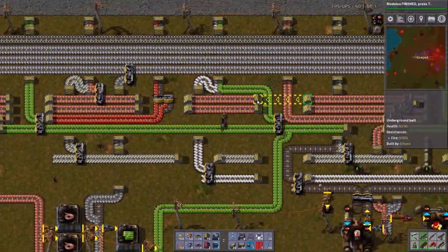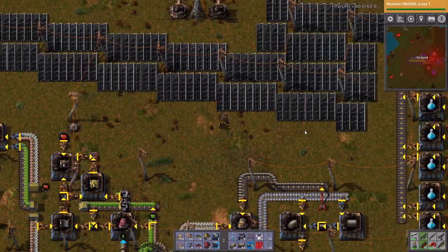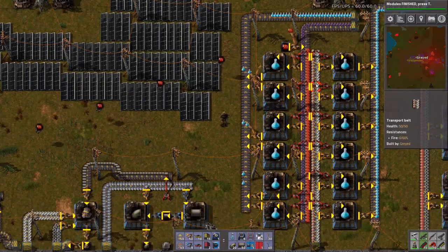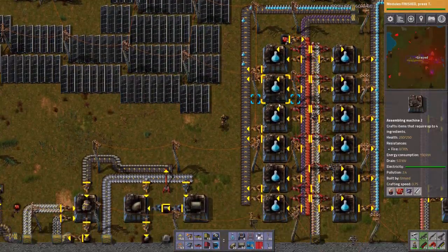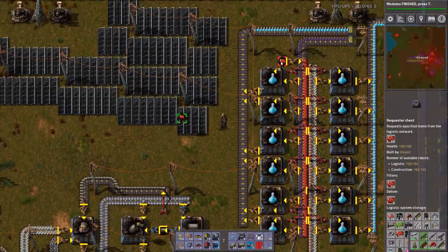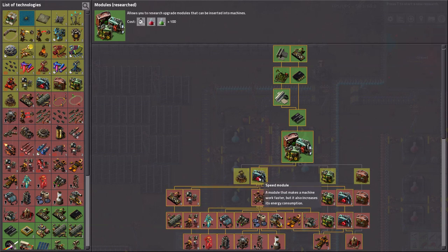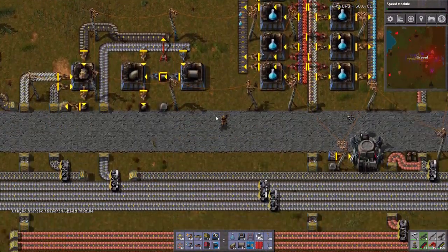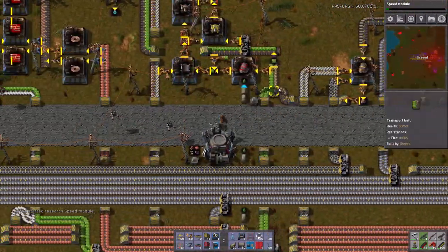I can't route it back unless I went across the top and all the way over, but it would be difficult to get onto the line at this point. I think this is the best idea I have right now and I can always keep a higher stock here. Modules completed a while ago and I didn't even see it. So I want to get to modular armor, so I need speed module first — 50 red and green. That'll get knocked out really, really quick.